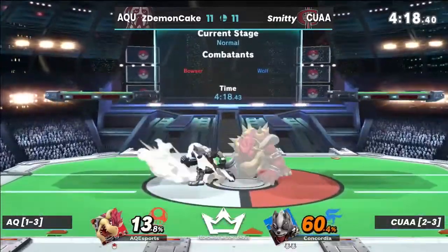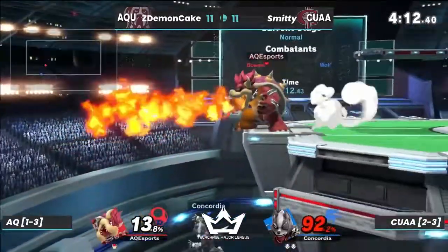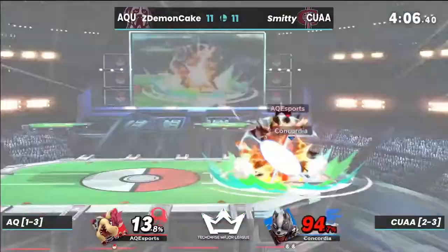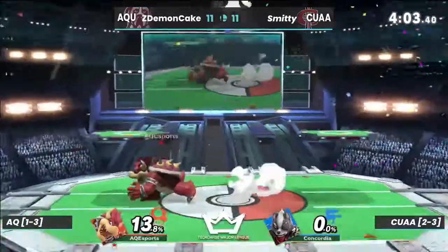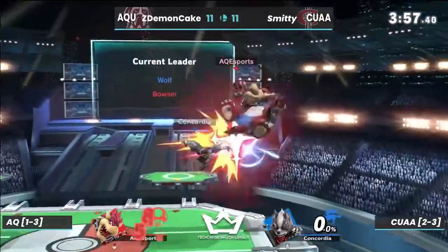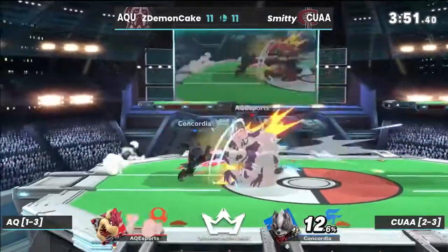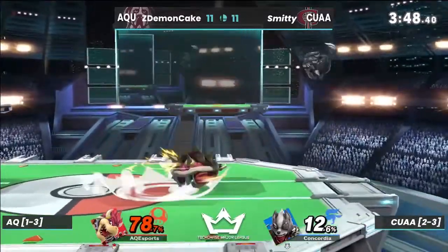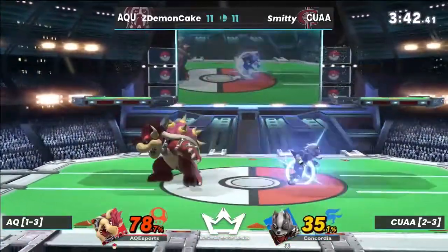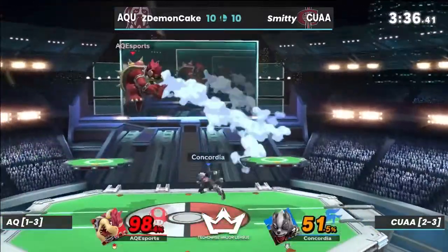Aquinas does not want to lose the first player first. Good use of fire breath there — that fire breath is very good for edge guard opportunities and it really does catch most players off guard if you don't know how to recover against it, because you can angle it downward or diagonally and still die from it. And if you get stuck in it even on stage, it does so much damage, racking up the percents.